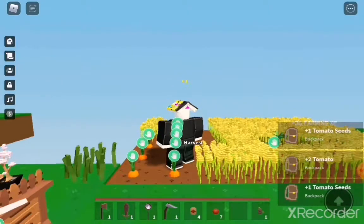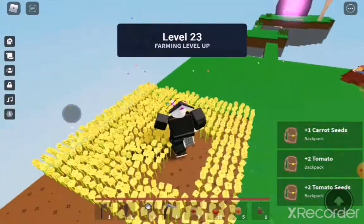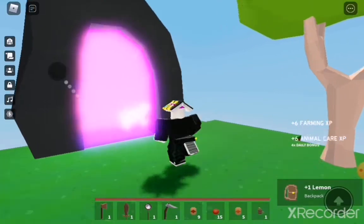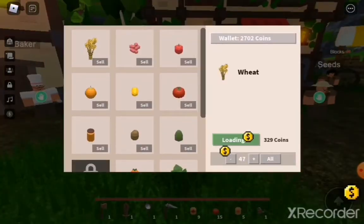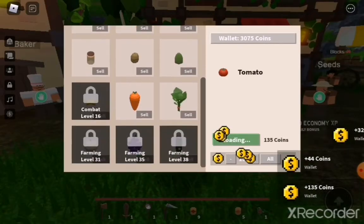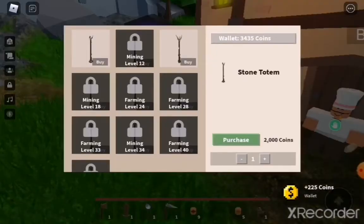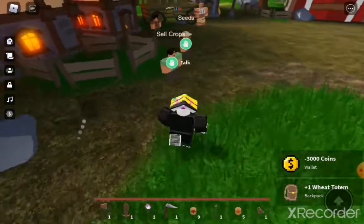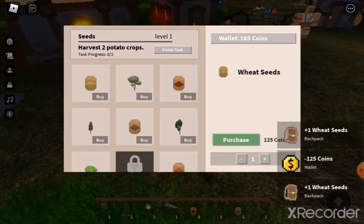We got some carrot seeds. I think I can make a wheat totem. I got two tomato seeds — gonna save those. Oh, a wheat totem is only 3k? I didn't know that. Got a wheat totem, let's go! My sister says she wants to make a TikTok. Get some more wheat seeds.